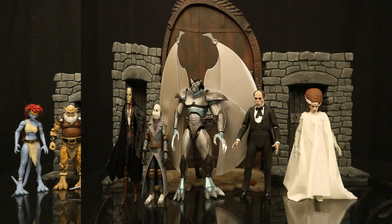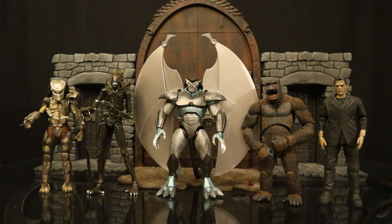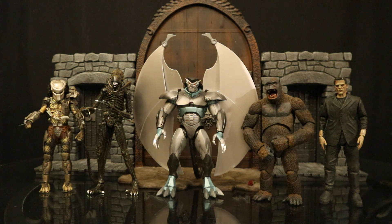Besides Gargoyles, here are the most recent NECA figures I've gotten. From the Teenage Mutant Turtles crossover with Universal Monsters: Casey Jones as Phantom of the Opera and Donatello as the Invisible Man. From the actual Universal Monsters line: Phantom of the Opera and the Bride of Frankenstein. And here he is next to some other larger NECA figures — Predator, Alien, King Kong, and Frankenstein.